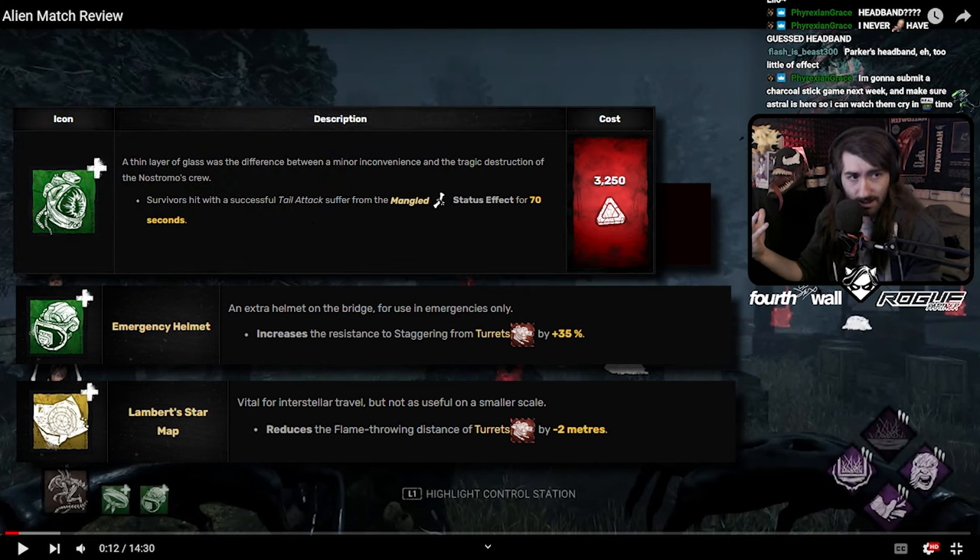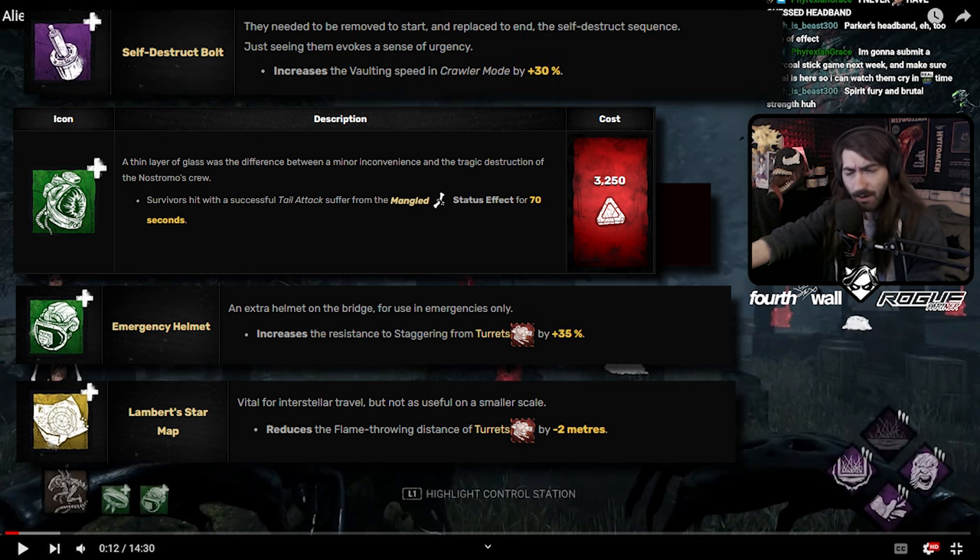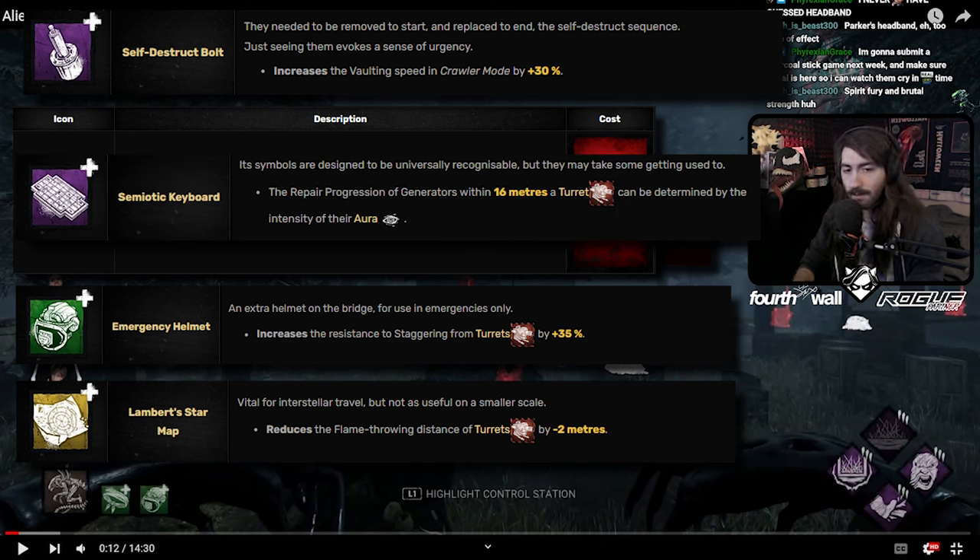When you can just be running Lambert's Star Map, which is the second best add-on — or in a lot of people's opinion, the first best add-on — as a yellow, which is a rarity below this one. There are plenty of other good greens for this character as well, like Kane's Helmet, which is the anti-heal, although that's been kind of retroactively nerfed because a lot of heal perks have been buffed. You can run Self-Destruct Bolt, which is your top-tier chase add-on, or Semiotic Keyboard — there are a lot of better options than Parker's Headband.